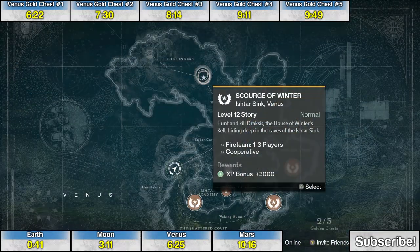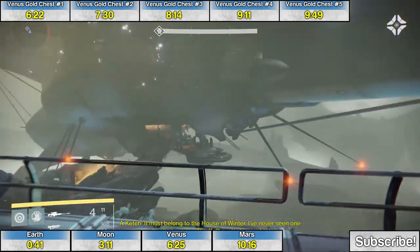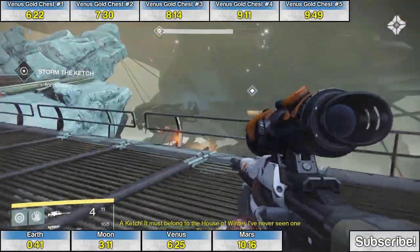The fourth golden chest is also during the mission Scourge of Winter. Late in the mission, you'll go through a respawning restricted checkpoint and come to a large cavern area. The chest is right there on the bow of the blimp — or whatever that rigid airship is. Just make your way down there to grab it.